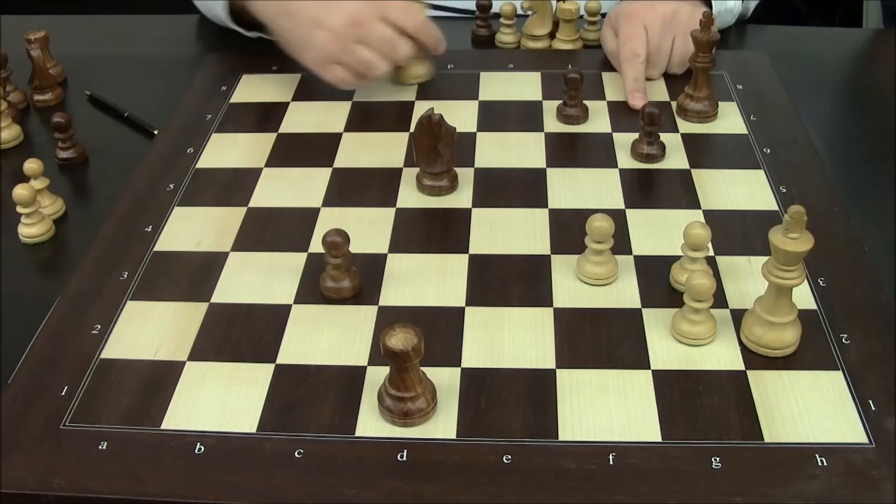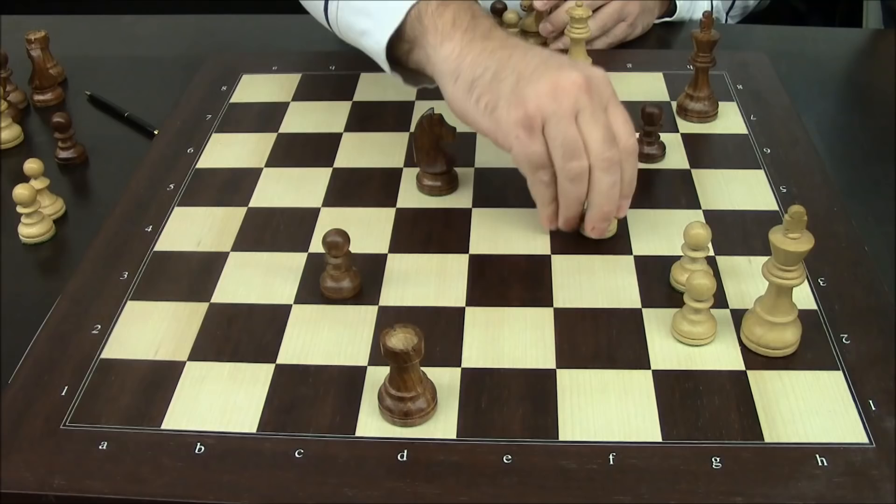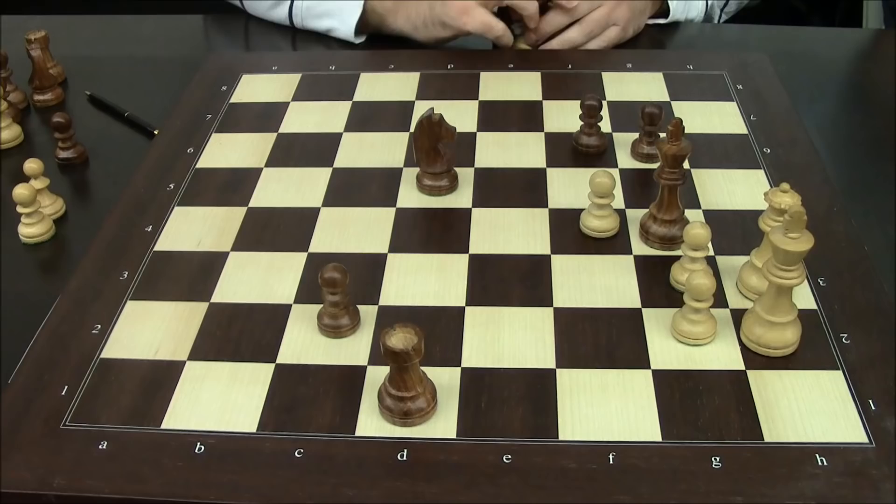And now, if he brings his king back here, it's going to be very hard to stop this pawn, so I set up basically a perpetual check here with f4. And now c2 is just a clear draw — queen check, king here, queen check, and he can't go up because queen check, king here, and queen here is mate.